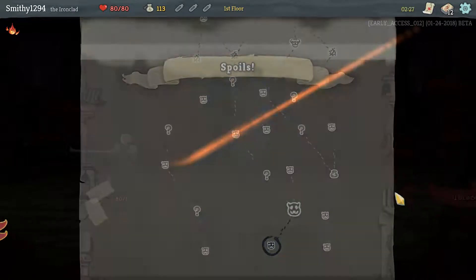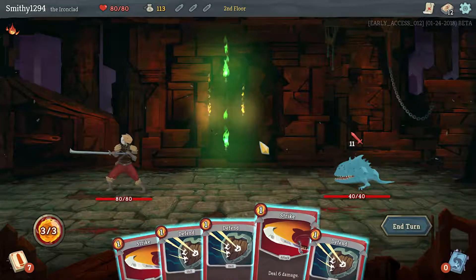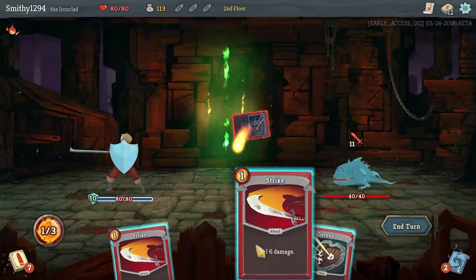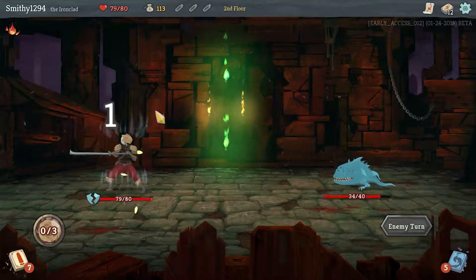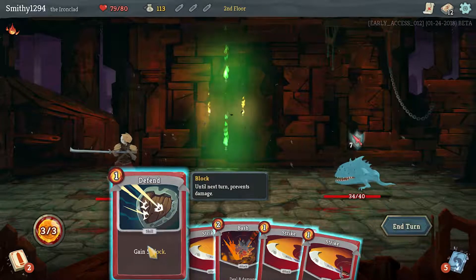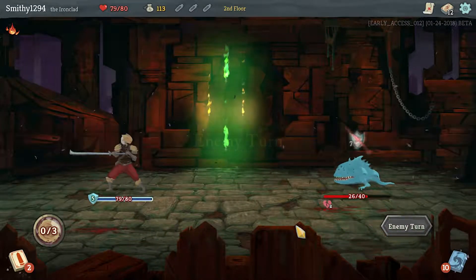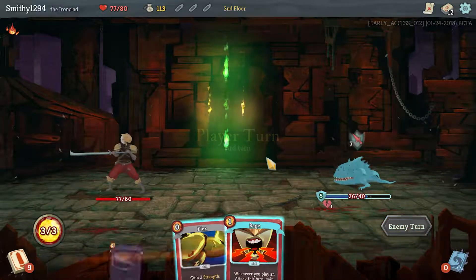Let's take Flex — Flex is really good. I'll try to play faster; there are other videos on my channel that explain the game more. You're dealing 11, so we want to block, block, and Strike — block for 10, take one. We're healing six so that should be fine. We can only block for five so we may as well do that, and Bash to make him vulnerable for next turn.